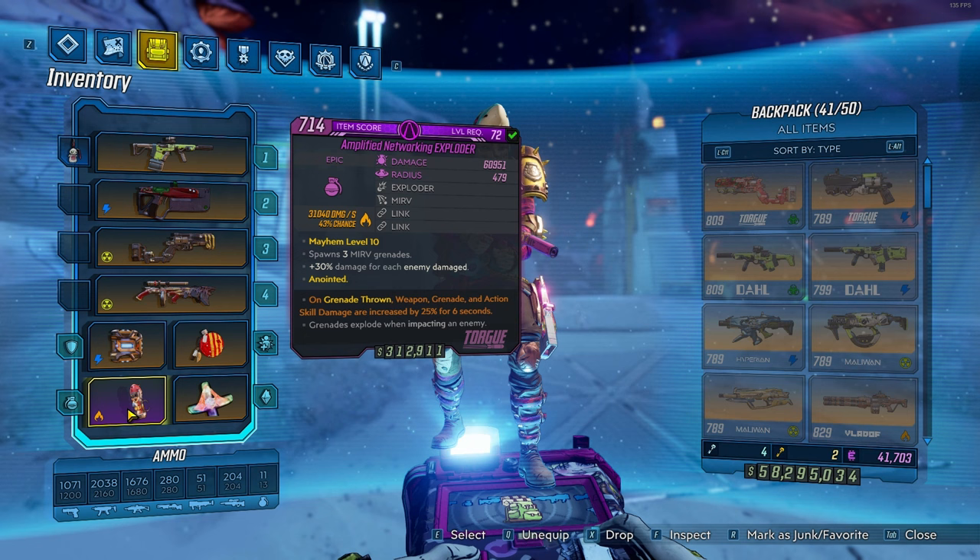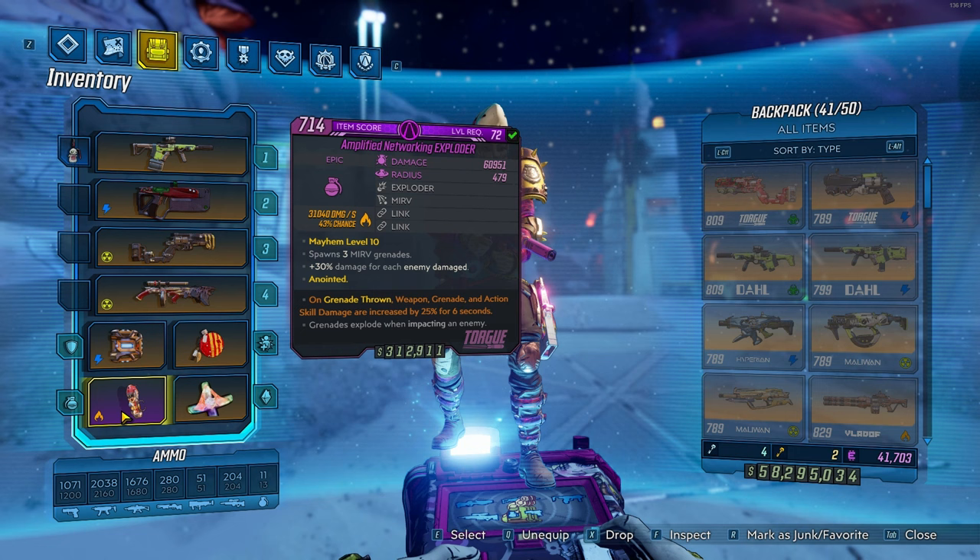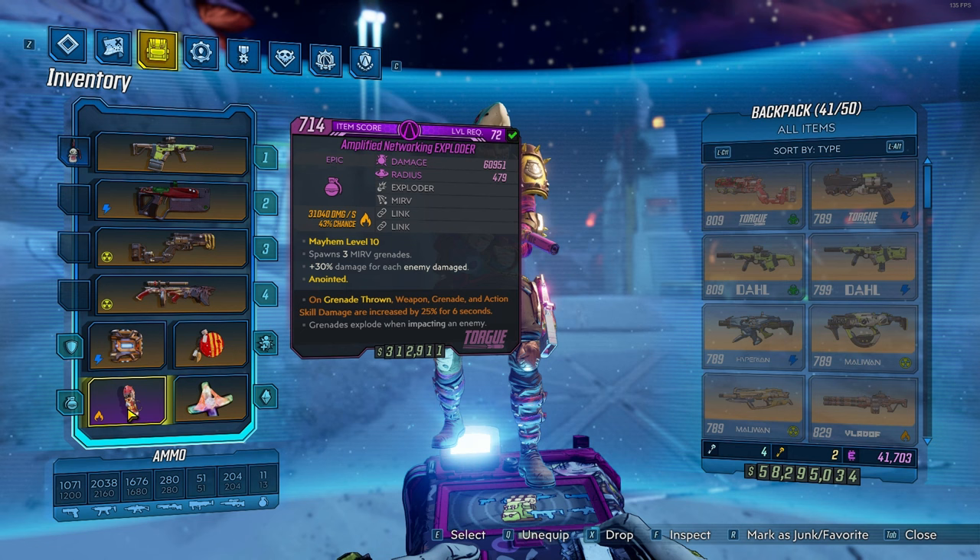In the perfect world, you'd want a Cloning Maddening Tracker as your grenade, since it splits into a bunch of smaller tracker grenades which heal Moze, but any grenade with a 25% increase in damage when thrown anointment will work, if you don't care much about survivability and just want damage.